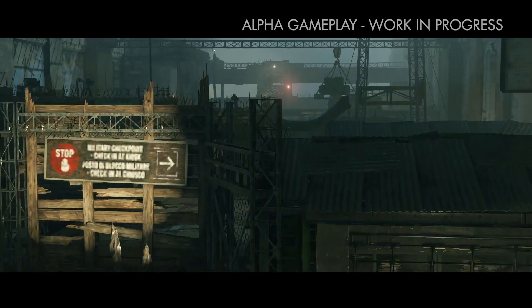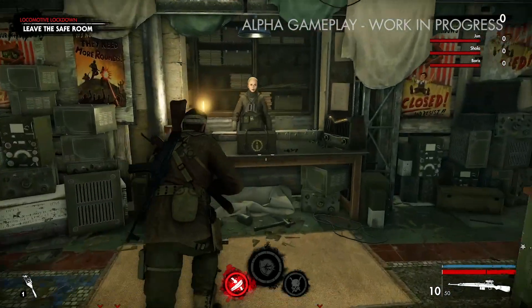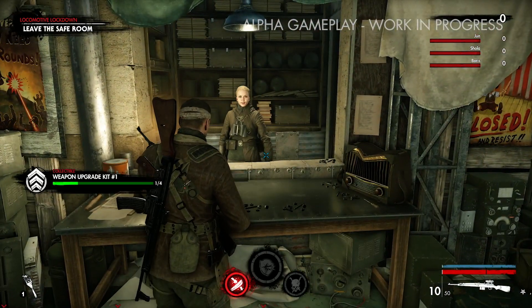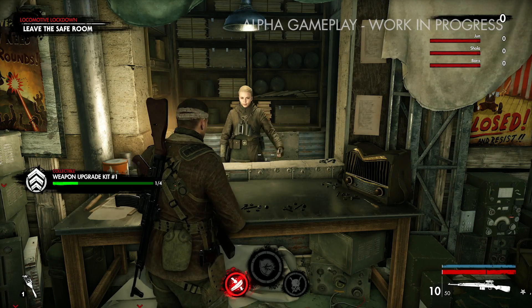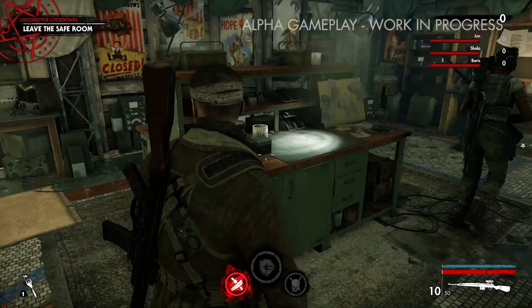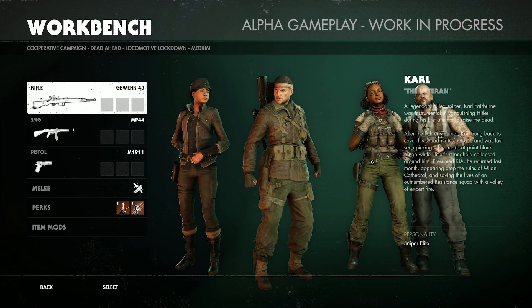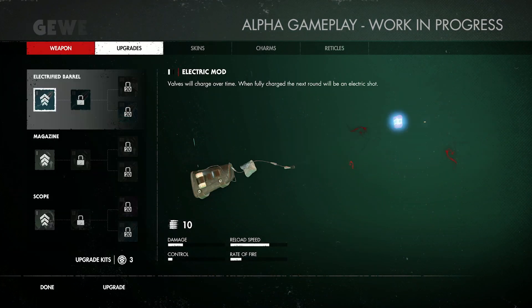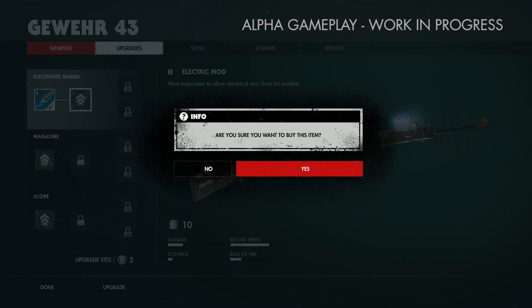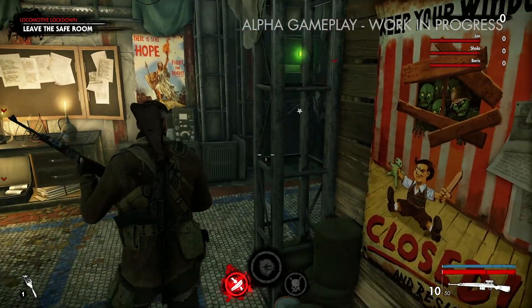We're skipping past part of the playable area to jump straight into the action. This is our first safe room, and Carl here is picking up a weapon upgrade kit — new items he can use to upgrade any of the weapons he's carrying at the workbenches located in each safe room. You can see he's picked his G43 and is attaching the electrified barrel, upgrading it to Tier 2, which means when he shoots a zombie it will stun and burst the head of the one hit, then send out arcs to nearby enemies to stun them too. Which is pretty awesome.